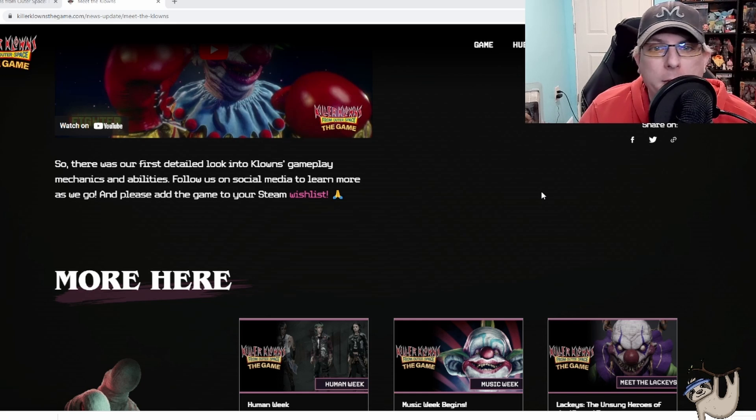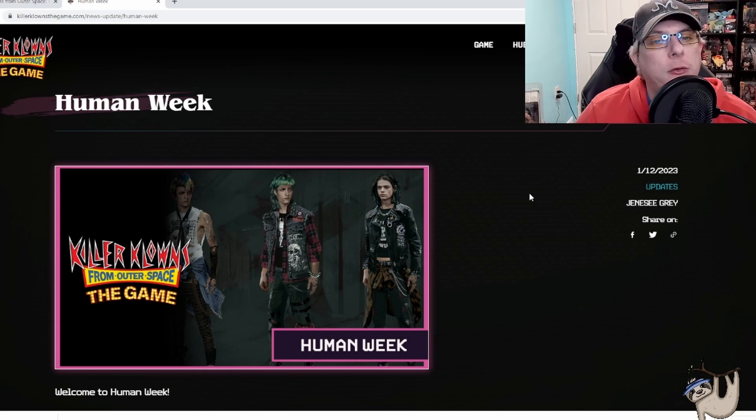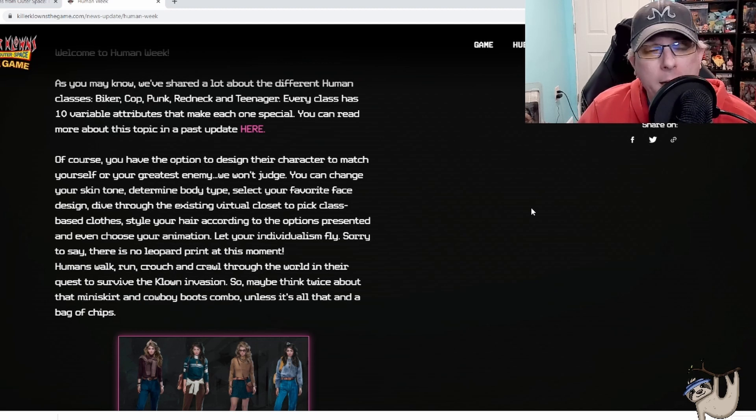That was the first detailed look into clown gameplay mechanics. Follow on social media and add to the Steam wishlist. Now I was going to work on a video for Human Week — Human Week really shows a lot of what the human classes look like and what they're capable of. The classes are: Biker, Cop, Redneck, Teenager, and Punk. Every class has 10 variable attributes that make each one special. You also have the option to design your character to match yourself or your greatest enemy — change skin tone, determine body type, select your favorite face design, dive through the virtual closet to pick clothes, style your hair, and even choose your animation.